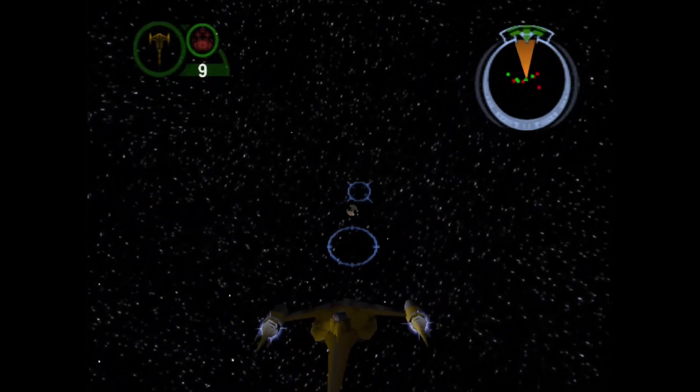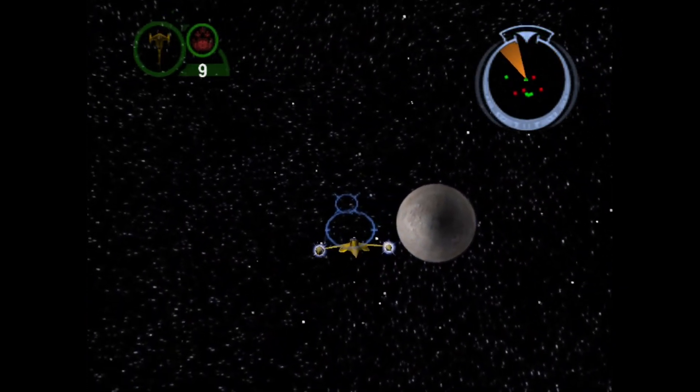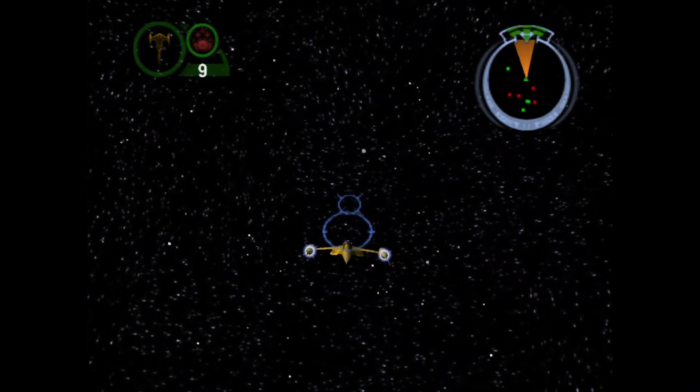Nice work. The shields on the comms have weakened. Now we know how to destroy its defenses. Find the rest of its slave satellites and destroy them.